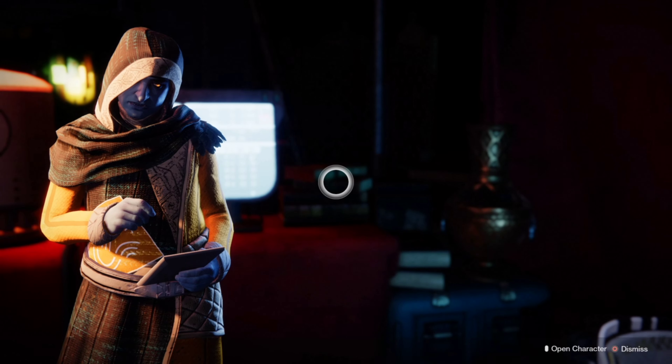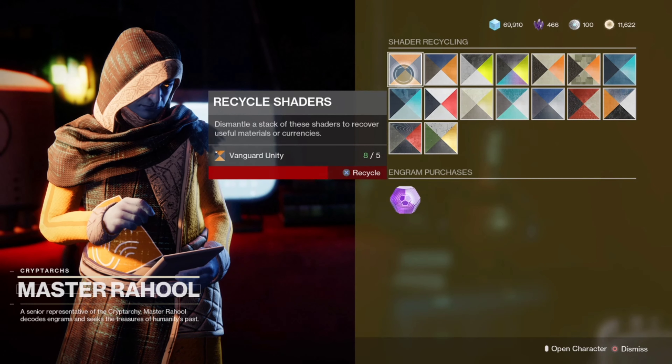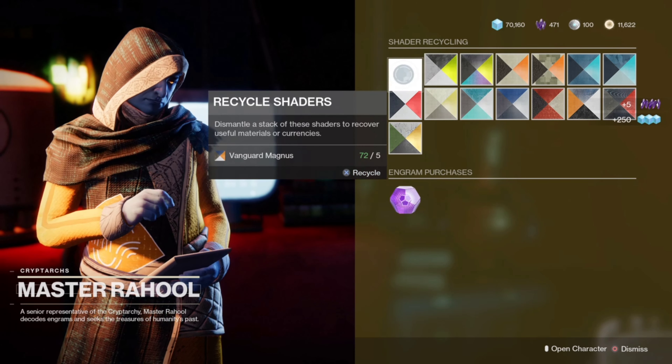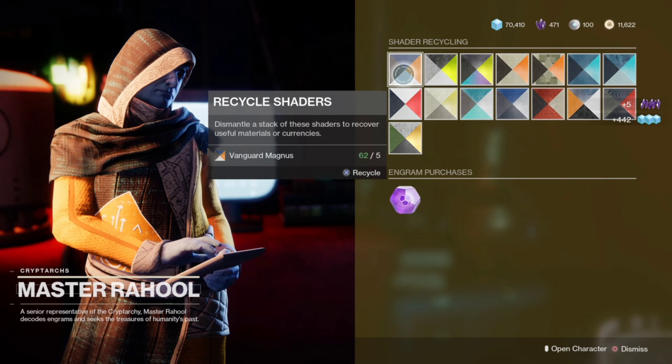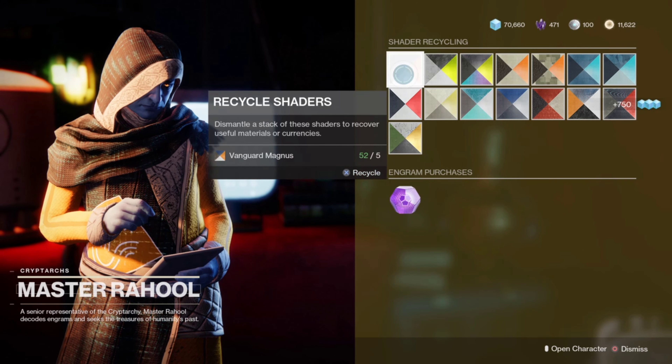A really simple method is to delete all your shaders. As we know, it's all going to be ornaments in the new season, so you do not need these. Delete them all — it's a good source for legendary shards and glimmer. Really easy method there.